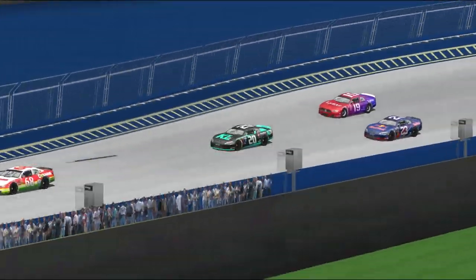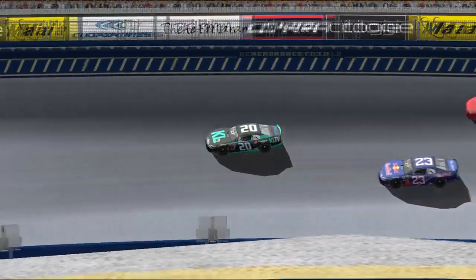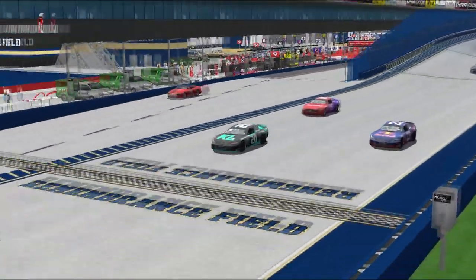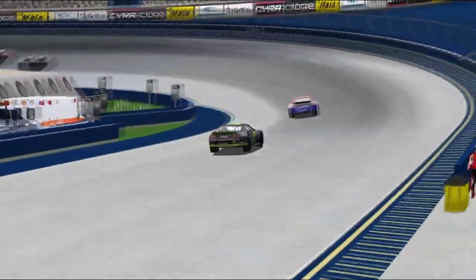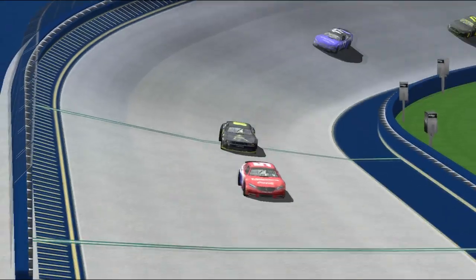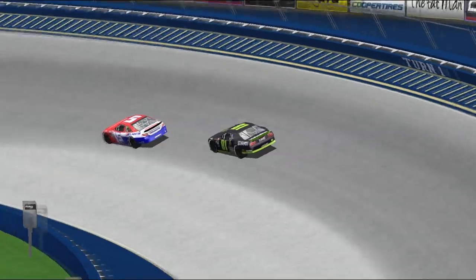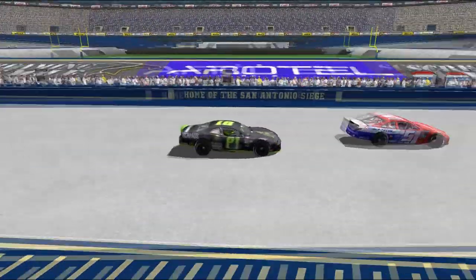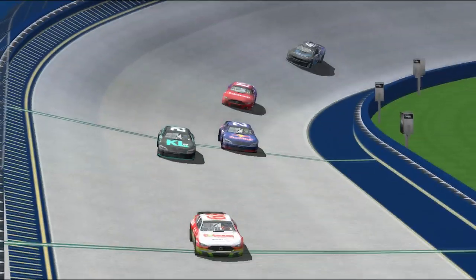We're about half distance here, and the pace that Joe Olenek has shown is well and truly extraordinary. Craig Yoncer in car 81 — that tire gamble he made to pit early, I don't think that's really going to work out so far. We're not sure when everyone else is scheduled to pit. He's in 39th. Of course, there are two cars out of the race — that being Eklund and Atkins.